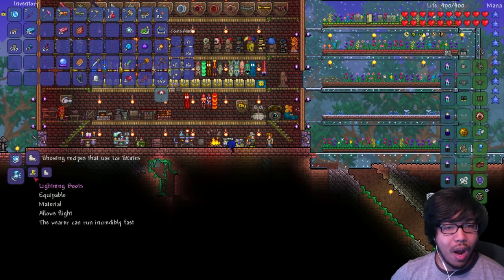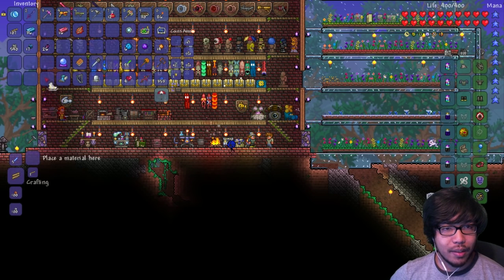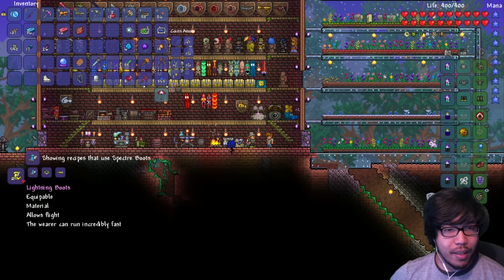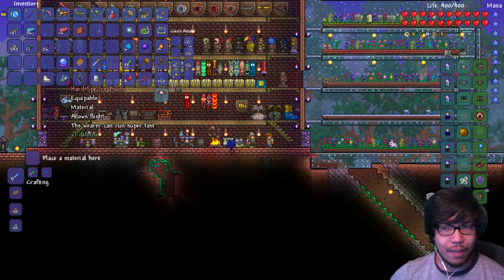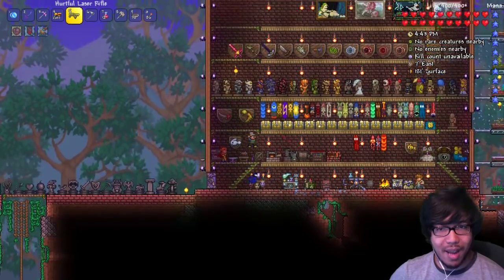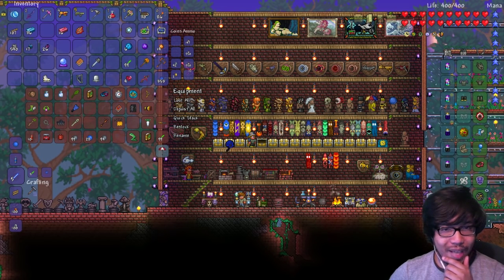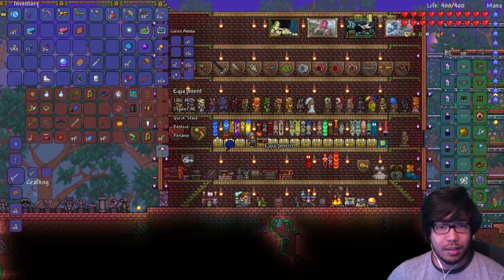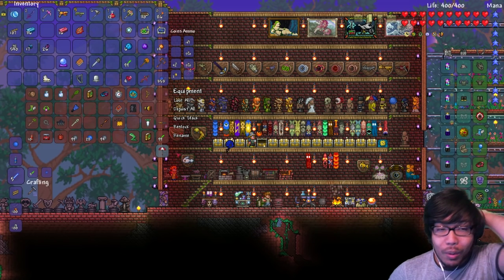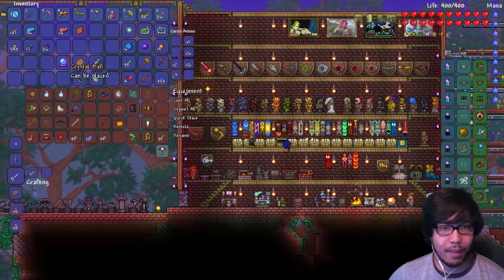I want to make lightning boots. Let me look at my Specter Boots — I'm assuming this is how you get there. To make it, all I need is an Anklet of Wind and an Aglet. Wait — do I have all this stuff already? I have an Anklet of Wind, but I don't have an Aglet. That's usually pretty easy to find in brown chests underground. That's the only one I'm missing — if I had it I could combine it right now. We have to keep our eyes peeled for that.